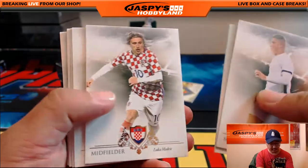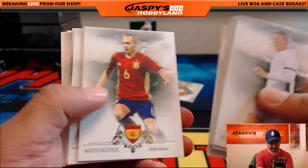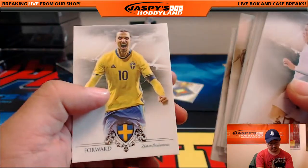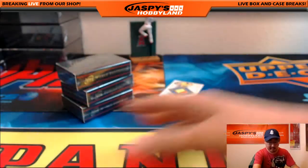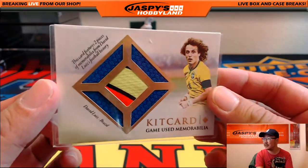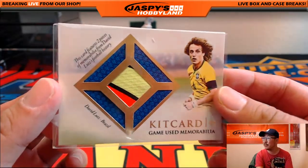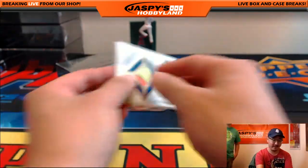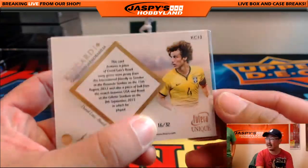There's Ross Barkley at the front. There's Zlatan Ibrahimovic. And there it is — we were just talking about David Luiz. This card features two pieces of memorabilia from David Luiz's football history. Kit card, that is 16 out of 32.